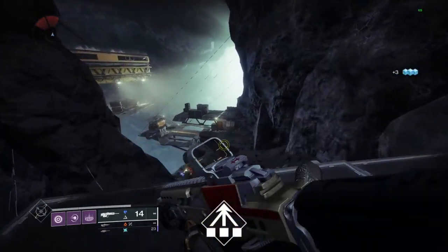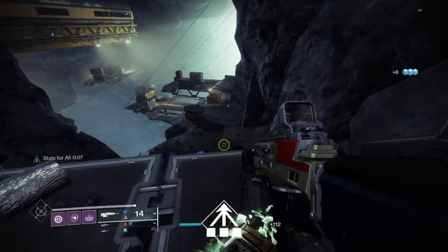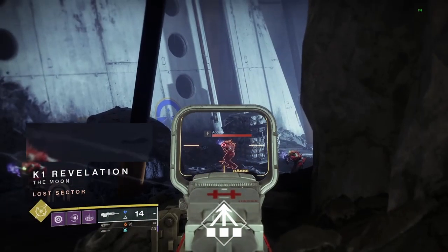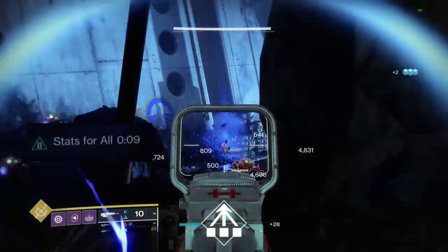A fun interaction with this perk is Headstone. When creating a Stasis Crystal as part of Headstone, the freezing effect on any enemy will also count as a hit. When destroying a Stasis Crystal, any enemy hit will also count towards perk activation. This means you can activate the perk off one crystal if three enemies are around.